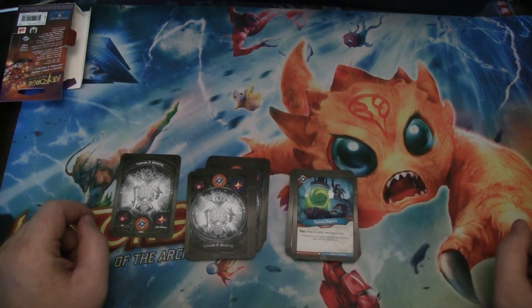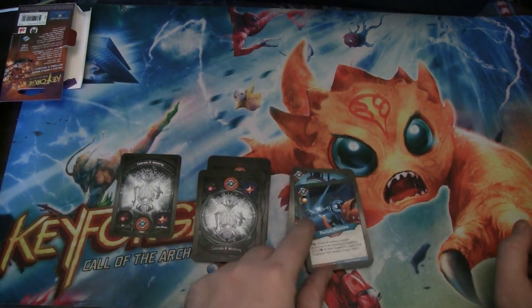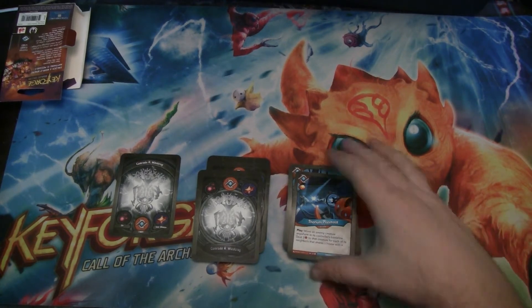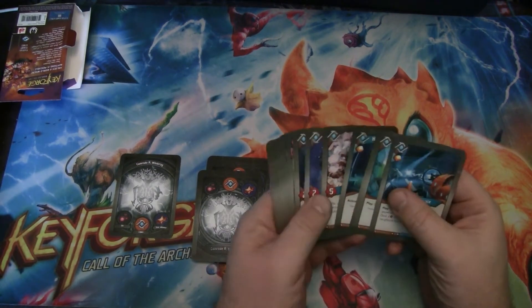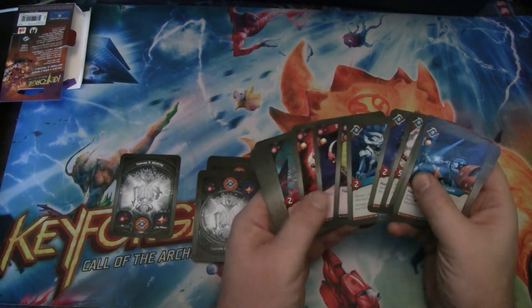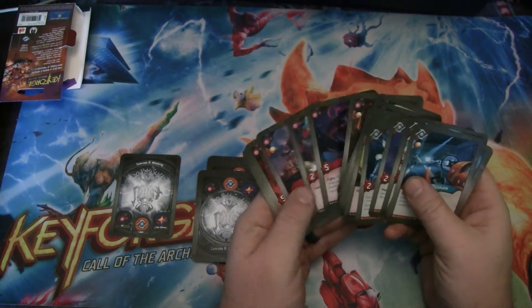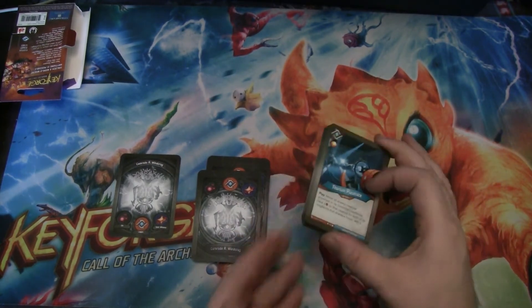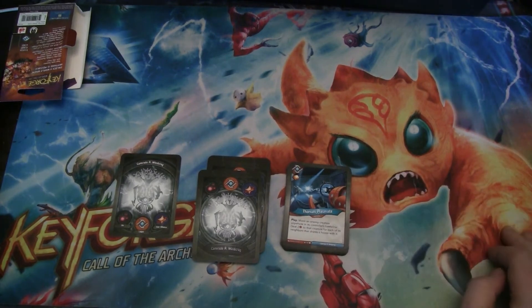Tau Tau Vapors is an action that draws you two cards and then archives one. Nice. Thorium Plasma is an action with a bonus Amber. After you play it, you move an enemy creature anywhere in its controller's battle line, then deal two to that creature for each of its neighbors that shares a house with it — so potentially four damage to a single creature. I might prefer something like a Twin Bolt or a Positron, but this is fine.